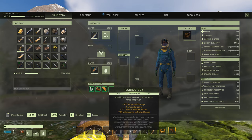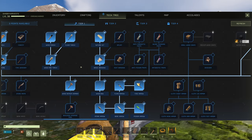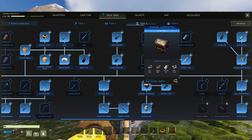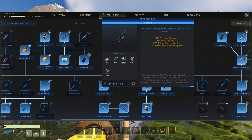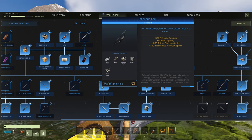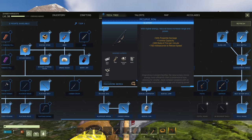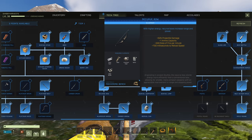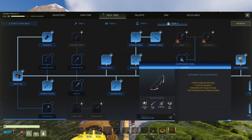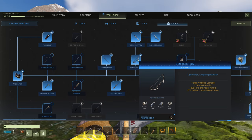Let's talk about the bows. We've got two bows here: the recurve bow and the compound bow, and we'll talk about material costs as we go. The tier three recurve bow uses steel rope, 18 aluminum, epoxy, and some steel screws — pretty simple stuff. I make the recurve bow quite often when I'm playing, as long as I have a machining bench available. It's really cheap and you get a 50 damage boost when you use it, which is pretty nice.